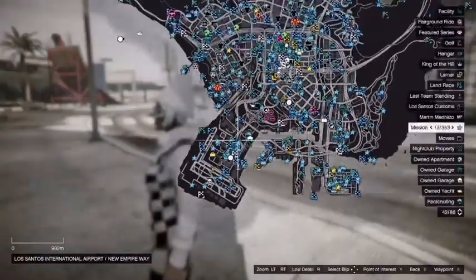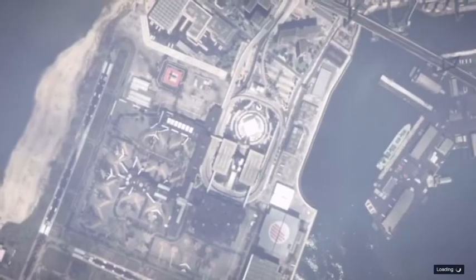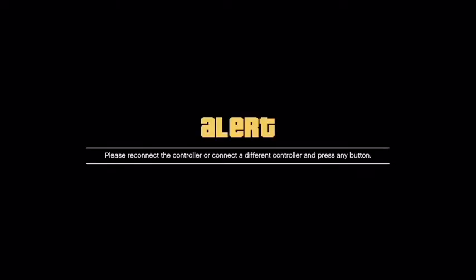First of all, you want to go to options as you just saw there and change it to custom, so all the blue things are on the map. If it doesn't show you straight away, you're going to another lobby. Then click on start the job you want to play and then disconnect your controller.